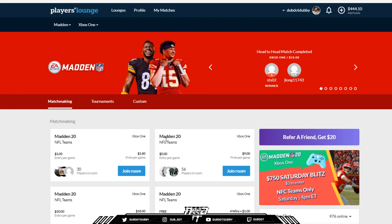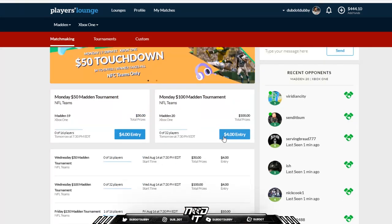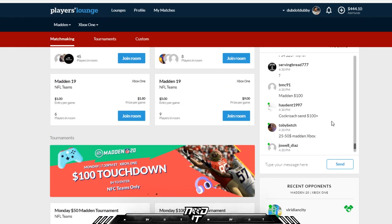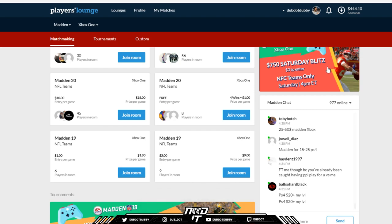Also, if that doesn't work and you can't find a game there, you can join some of these tournaments. Monday night $100 tournament costs $4 to enter. Also, you can talk over here in the chat, find a game — say do you want to play — find people to play and they can send you challenges.